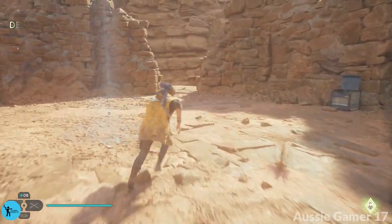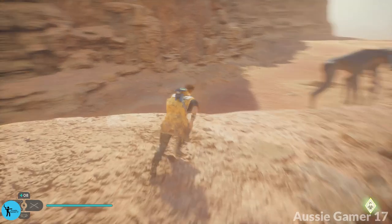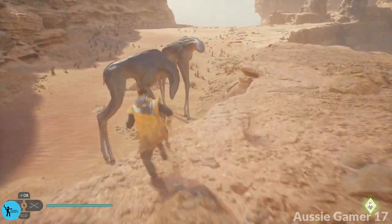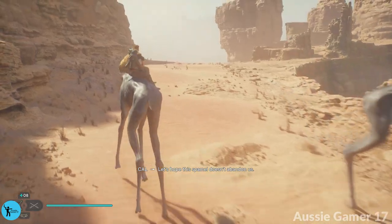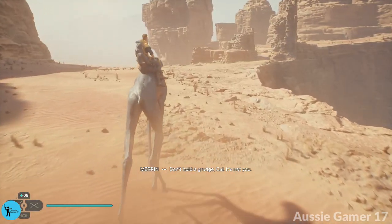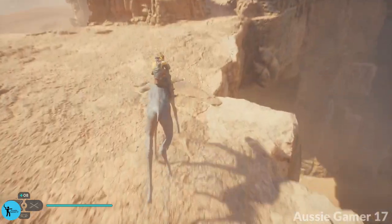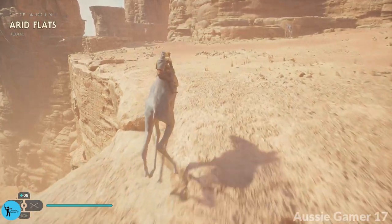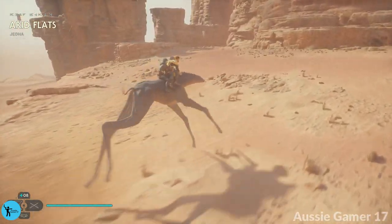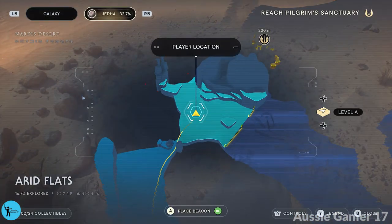Nope, not there — this way. There should be a giraffe lizard nearby — there they are! Let's hope this animal doesn't abandon us. Don't hold a grudge, Cal — I love you. All right, we're going this way, giddy up! Let me just check the map — I get lost here.